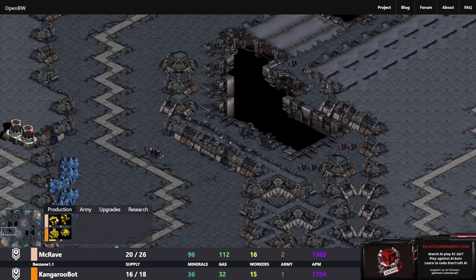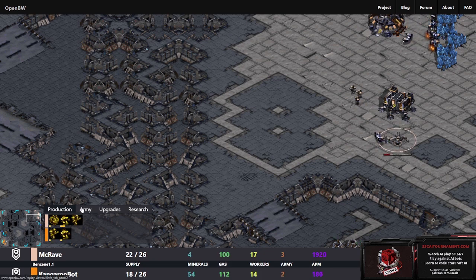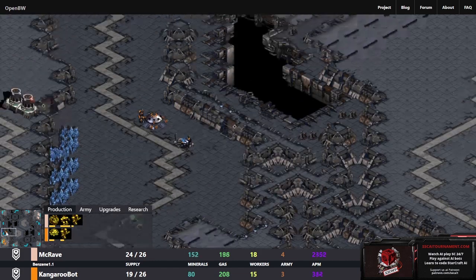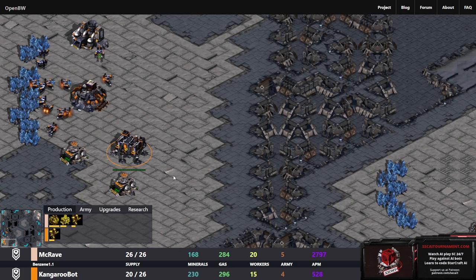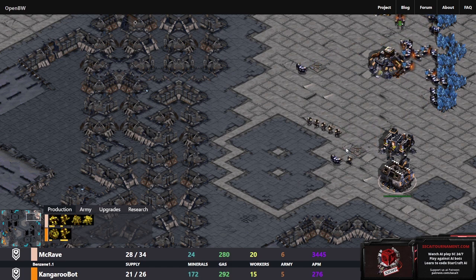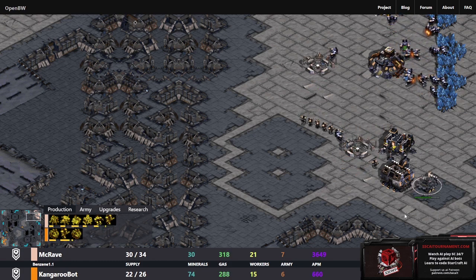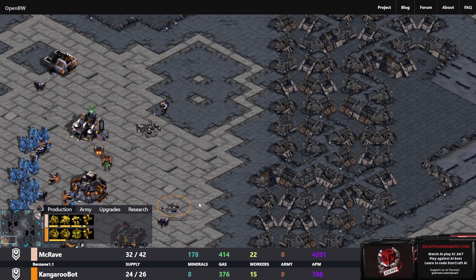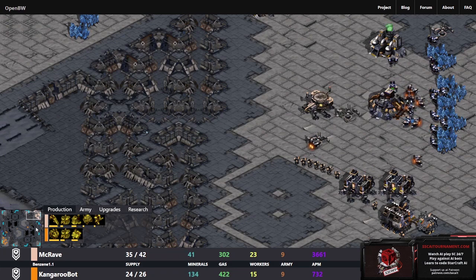MCRave advancing scout, KangarooBot's natural bunker going down to secure that natural. Factory being started for MCRave - KangarooBot does not have a factory yet. KangarooBot could have had its run started but is devoting resources to bunkers. Tanks outrange bunkers unless you get marine range, which evens that up. Factory now being started for KangarooBot. MCRave throwing down another barracks and a starport, also getting the machine shop - we will be seeing tanks. A second factory being started by KangarooBot and then an academy to get the contact scanner.